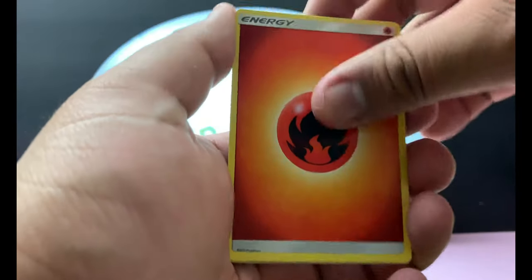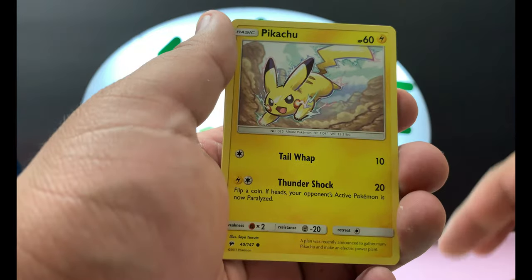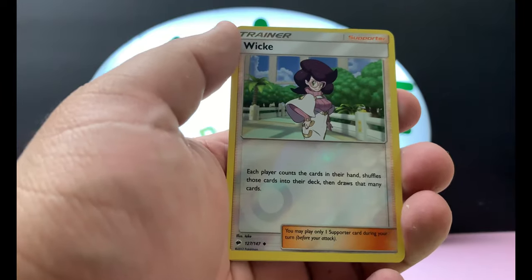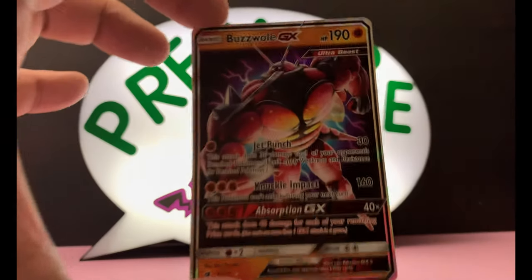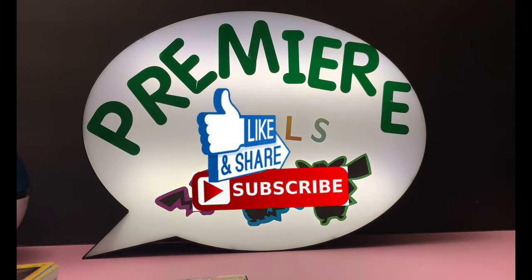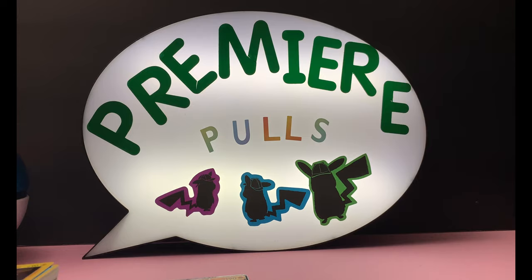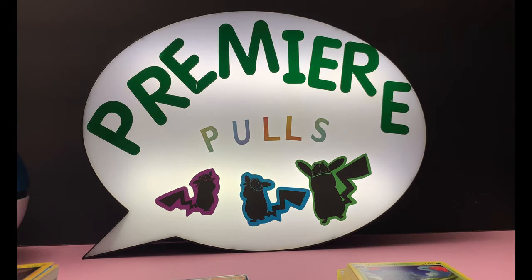Alright, great video — we got that Ditto and we got that Buzzwole GX. Fire, Eevee, Morelull, Weakness Policy, Petilil, Pansear, Pikachu, Krokorok, Passimian, Stufful — reverse holo Wicked and Tailwind Growth. Not bad though, I am definitely very content with that. Thank you so much for spending your time watching my video — please hit that like button and subscribe button. If you haven't checked out my last video announcing my gift exchange, please go check it out. I gave a lot of shoutouts so hopefully you've seen your name. Alright guys, until next time!